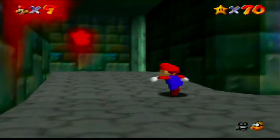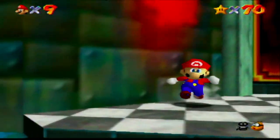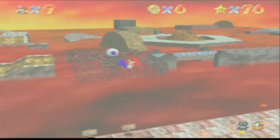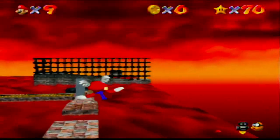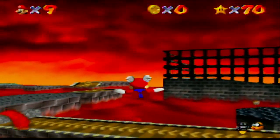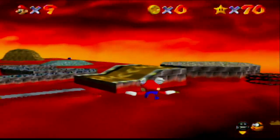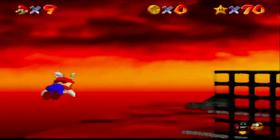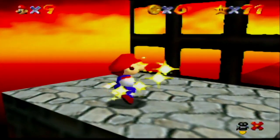We're going to start by getting the 100 coin star in Lethal Lava Land — Red Hot Log Rolling. What we're going to do, actually, is grab this star first, then get the 100 coin star, because I like going into the volcano when you can grab coins there too. The nifty little shortcut here is: instead of rolling on the log like you're meant to, just grab the wind cap and fly over. Use it again — there you go.